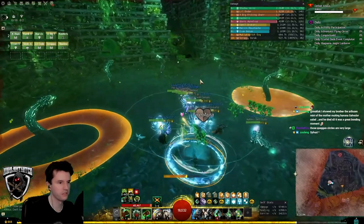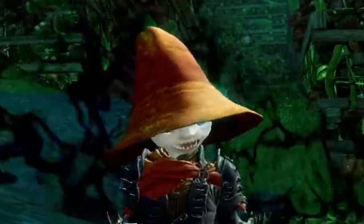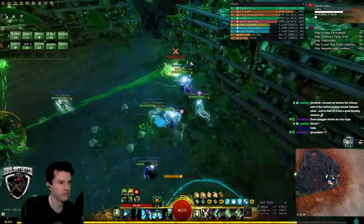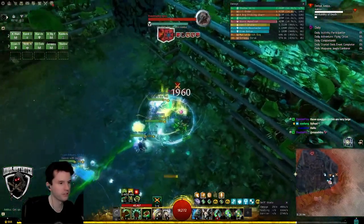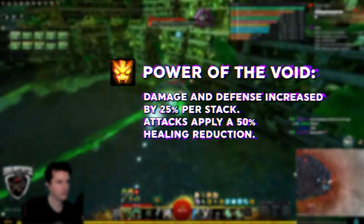At 75%, she runs to begin Phase 2. She keeps all previous abilities plus a new one. When she summons the three adds that need to be interrupted, if any of them don't get interrupted in time, she will get a permanent buff, increasing her damage output and defenses.